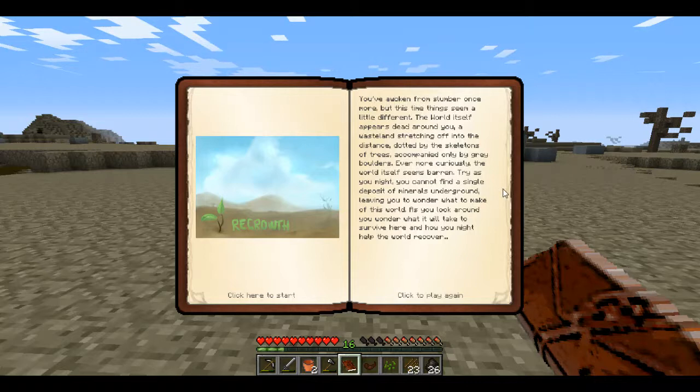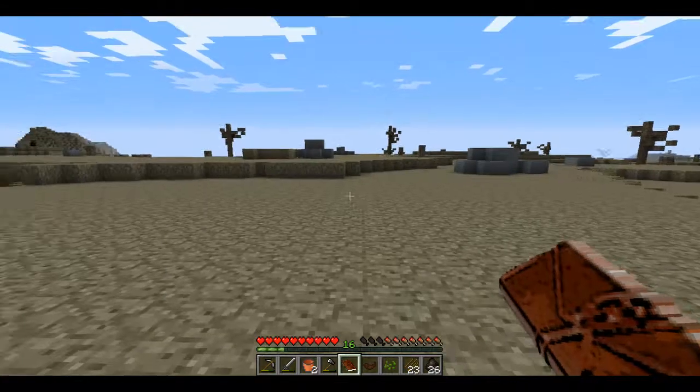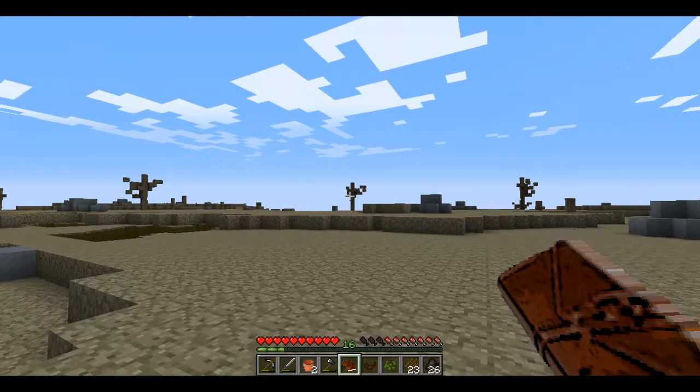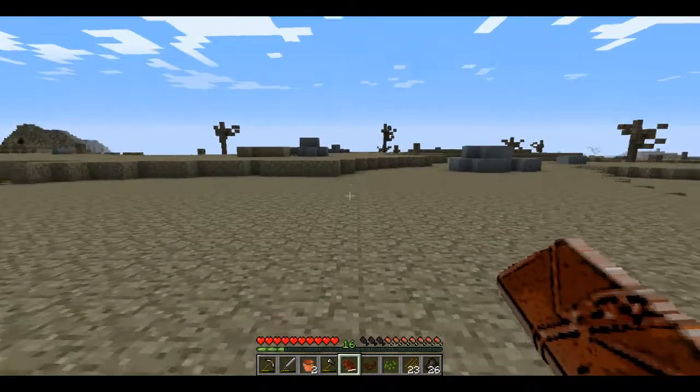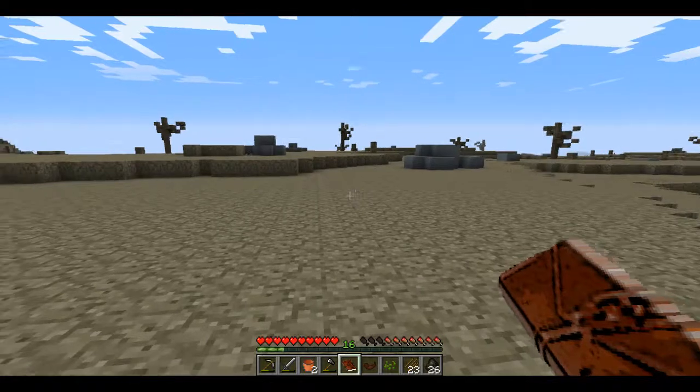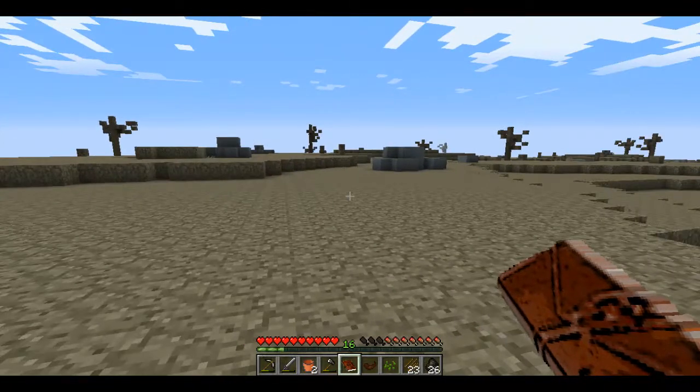It's pretty much just got on the top level some flint, some wood in the form of those trees that gives you dead wood, charcoal, and sticks. Underground there's no resources — there's just dirt, sand, stones. So you have to kind of figure out how to get a start.